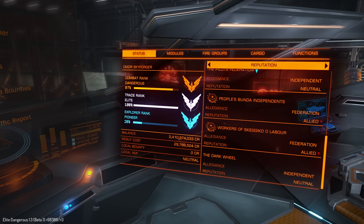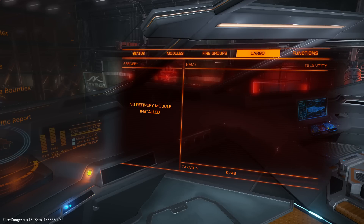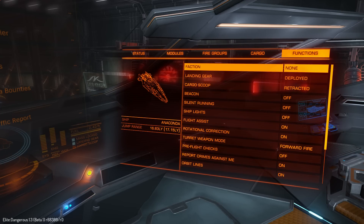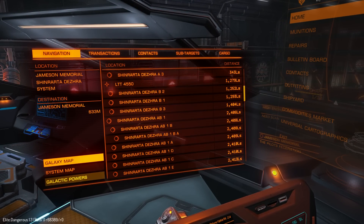Nothing changed here — no modules, no fire group changes, cargo functions nothing. But here you will see galaxy map, system map and galactic powers.